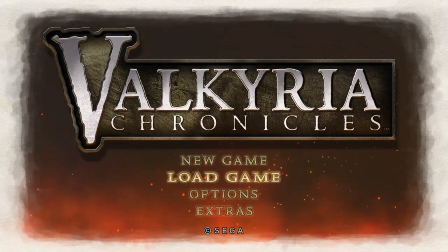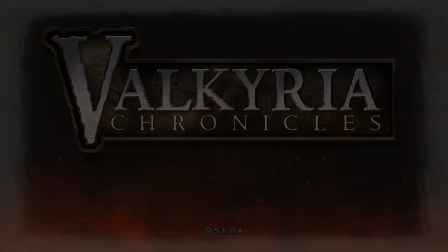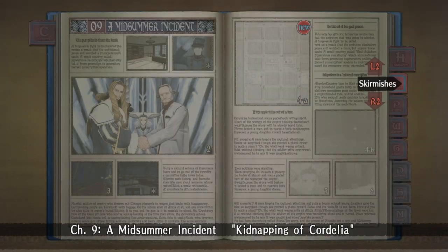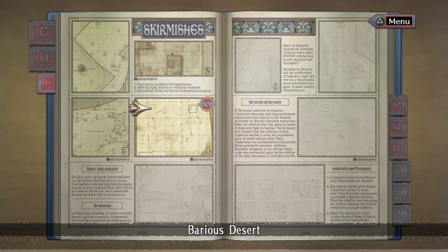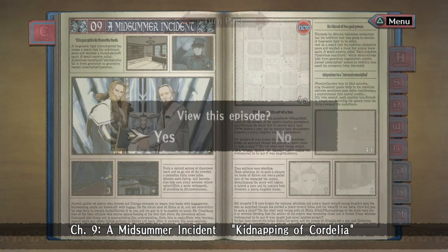Hello everyone, this is EEC the Gamer and we are back with Valkyria Chronicles. Last time I was in the fight in the city — the Midsummer Incident — yeah, they kidnapped the princess. I was going to do something else first, but let's go ahead and do the mission. The kidnapping of Cordelia — this mission is going to be very unique. I think it was like a timed mission where you have to be fast or something, so let's go.